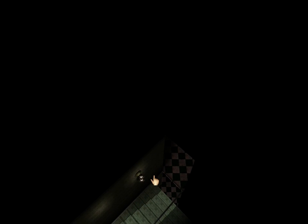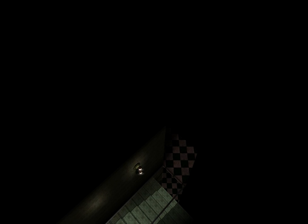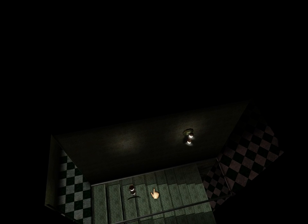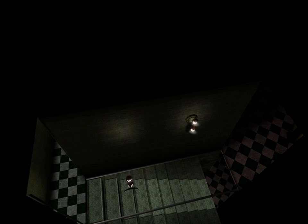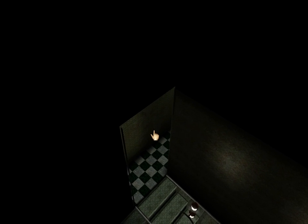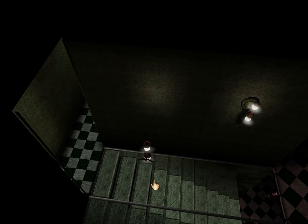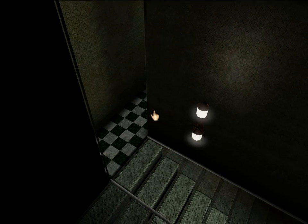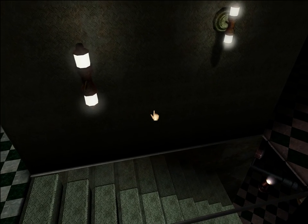Here we are inside the fortress. Many of the indoor ceilings don't actually exist, so you just flip gravity around and float right out the top. This is kind of a weird example though, because the ceiling in that hallway does exist — it's just the one in the stairwell that doesn't. But I just did all that so I could land on the other side of this wall right here.